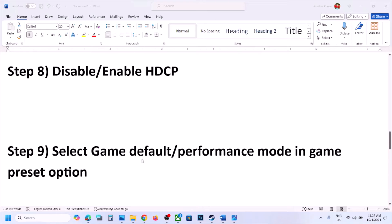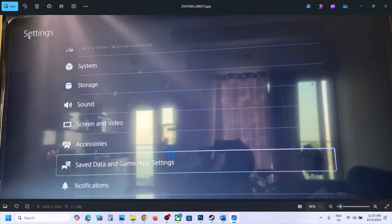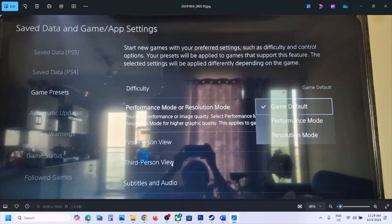The next step is to select Game Default or Performance Mode in the Game Preset option. Go to Settings, then go to Saved Data and Game App Settings, then go to Game Presets on the left-hand side. On the right-hand side you will see Performance Mode or Resolution Mode. First try Game Default and check. If that does not work, try Performance Mode. Try both and see which one works best for you.